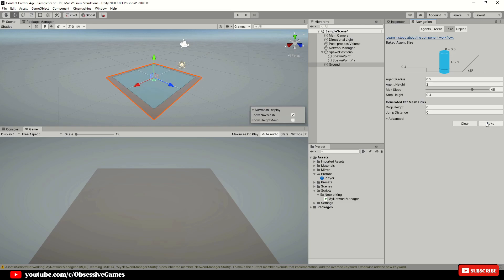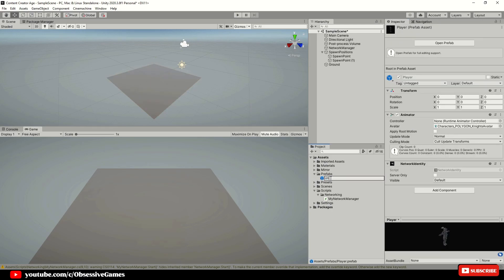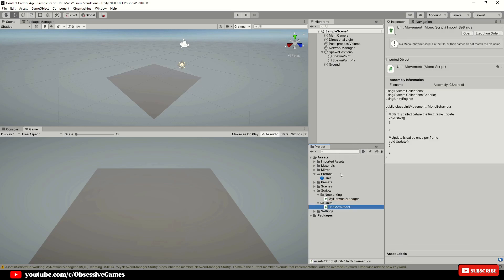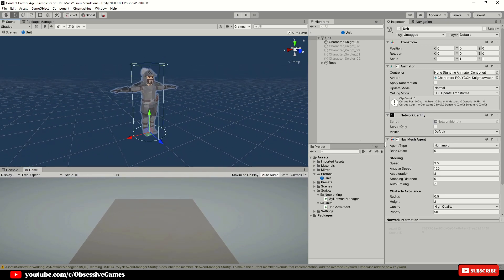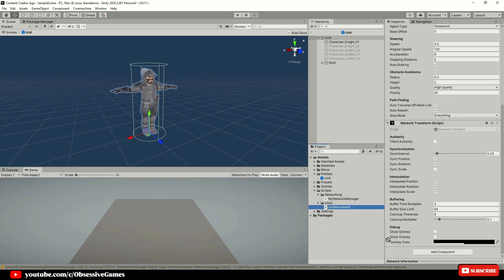Now that we have the nav mesh up and running, we want to add a movement script onto the player prefab which we are going to rename to Unit, as the player that gets spawned represents a unit. Let's create a new folder inside of the scripts folder and call it Units, then create a new C# script called Unit Movement. Double click the unit prefab to open it from the prefabs folder and then add the Nav Mesh Agent component. Make sure to play around with the settings like the radius of obstacle avoidance. We can also add the network transform component for the sync of the movement of units. Let's add the unit movement script as well and open it up.